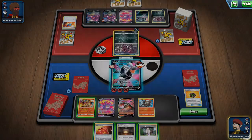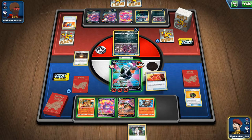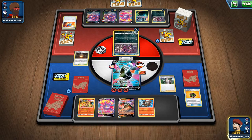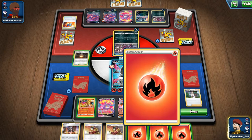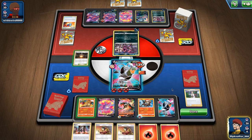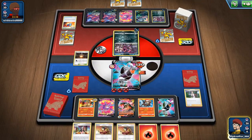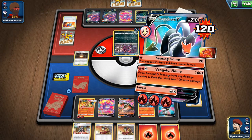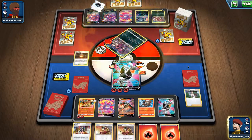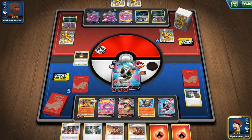I don't really mind actually. We'll put this here — and we've got Welders, so that's good. He'll probably Marnie though, which is alright. Let's kill this. Too bad we can't Boss's Orders it — otherwise it would be a big deal in the match. So if he's gonna evolve now, that's alright.